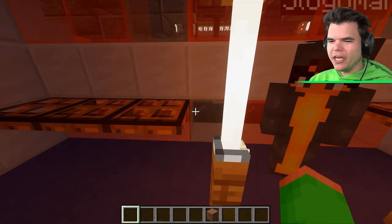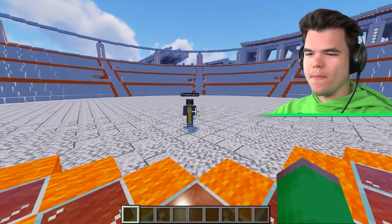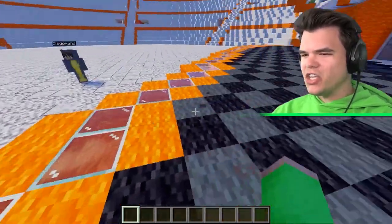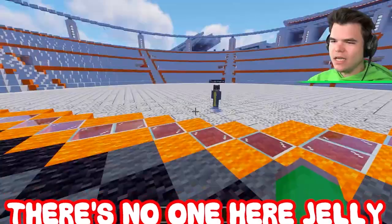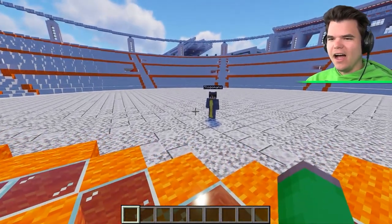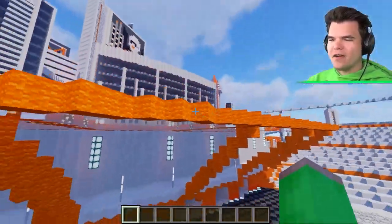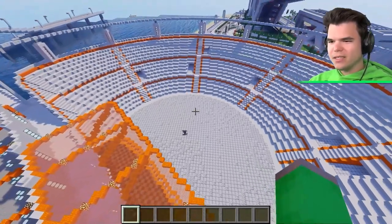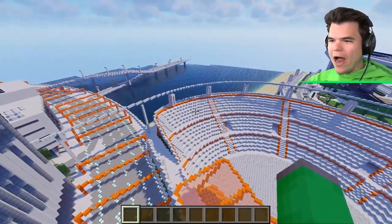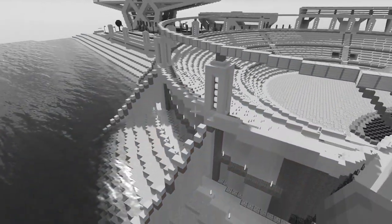Welcome to the grand stage! Josh pretends to present to a crowd on stage, announcing world three. Jelly boos his performance and Josh apologizes. They fly around and discover a beach with impressive water detail, though Jelly thinks it's a bit small.